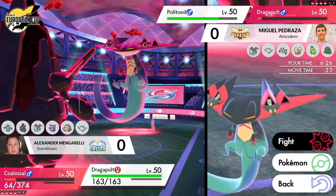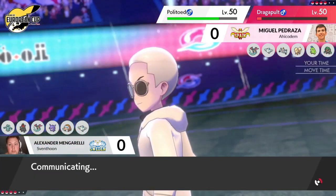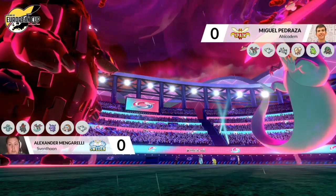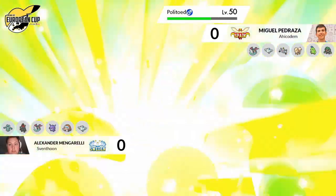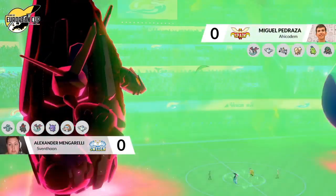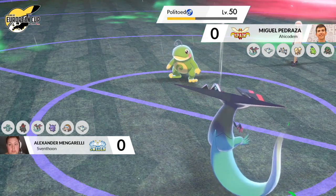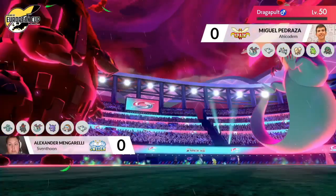The question is does Coalossal have access to Max Guard? Maybe it can just wait a turn and let Vocalith do its thing. Polytoed doesn't want to take any more damage this turn, going straight for a Protect as a Max Overgrowth comes out from this Gigantamax Coalossal — that would have done a huge amount of damage to the Polytoed, been able to pick up the knockout, but it's able to survive thanks to Protect. As the Grassy Terrain is set up on the field, they're getting a little bit of recovery, and the Polytoed is holding a Sitrus Berry, so it heals up a little bit more.